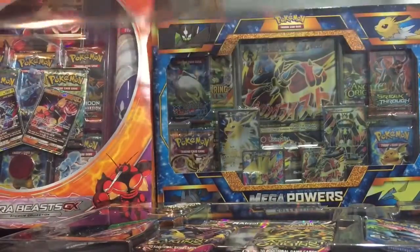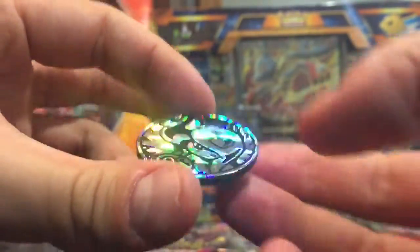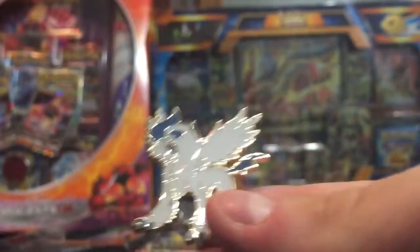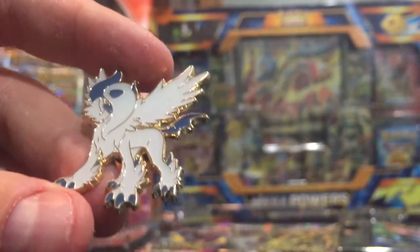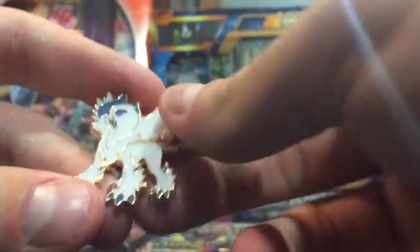And here's the pin. Nice little Absol pin, better than quite a few of the pins actually. I like the shattered design on it — super cool. This is a really nice Mega Absol pin. I really like the line work on it. Not a whole lot of detail as far as shading or secondary colors go, other than the light blue on the tail, the horn, the face. A lot of it's just white, so not much texture, but it is still a very nice pin. A+.